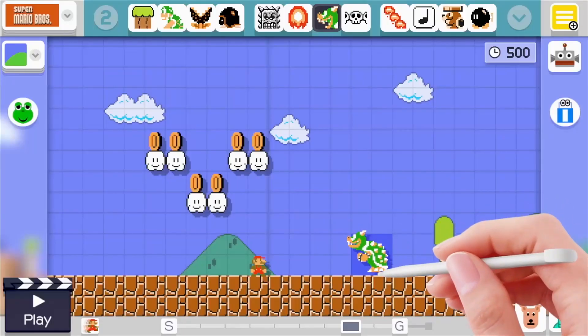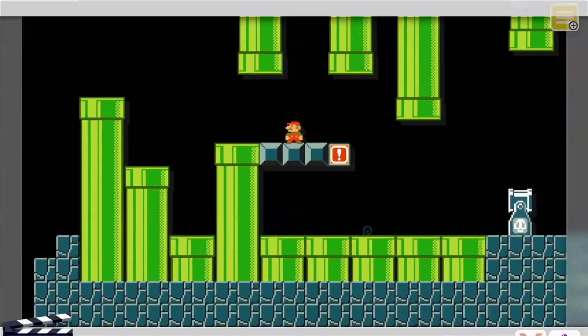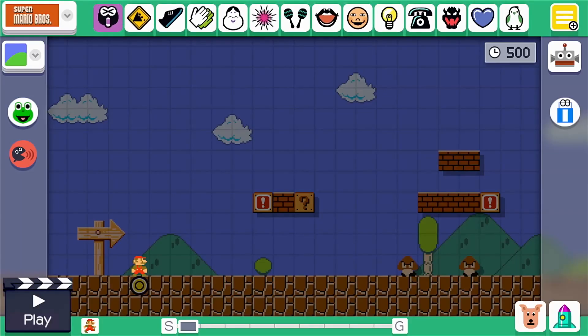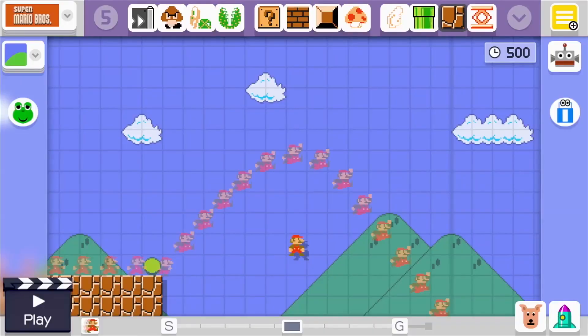Building platforms, placing enemies, and creating traps are explained clearly and are really simple to perform on the Wii U's gamepad. While the concept of a level editor in a video game is hardly new, the interface here is surprisingly intuitive.